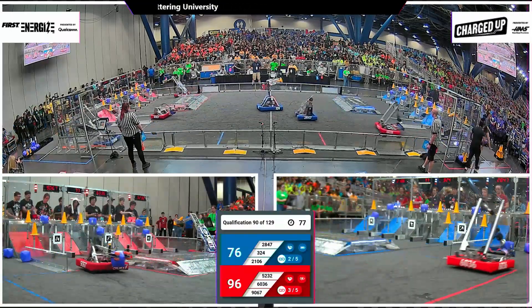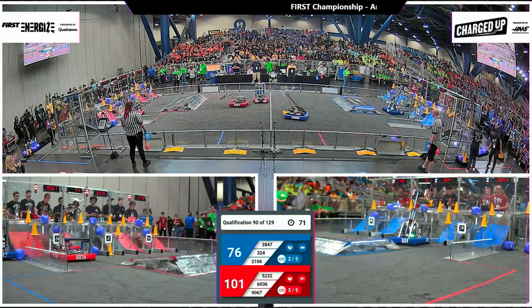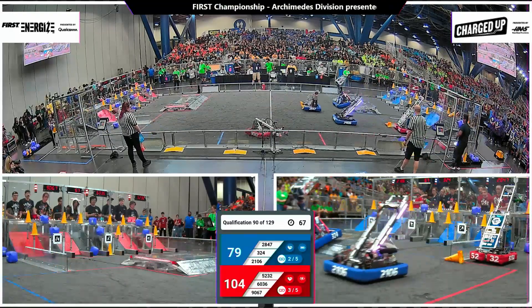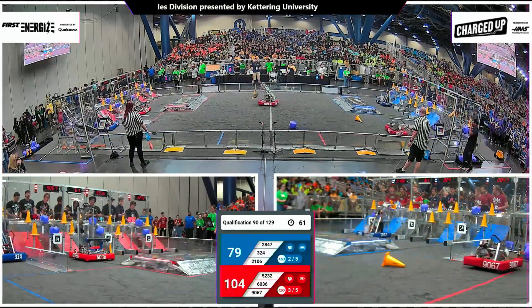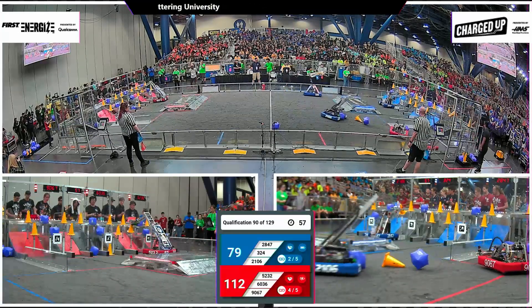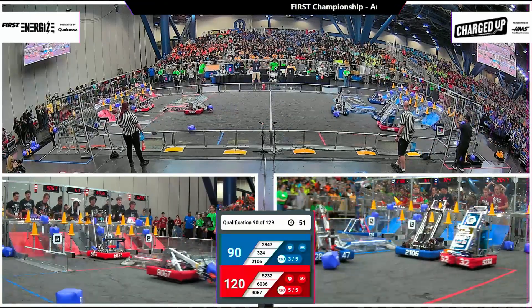Red with three links here, that top row filled up. Red looking for the mid and hybrid rows. A quick delivery from the 60, 36 machine out of Palo Alto — they head back to collect, running very quick cycles for the red alliance. Ready to cap off another link for red — they're at four. And here comes 52, 32, the Talons looking to make it five.